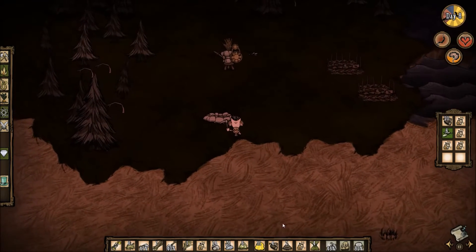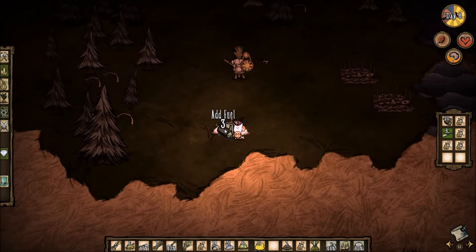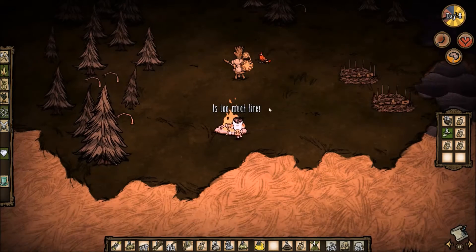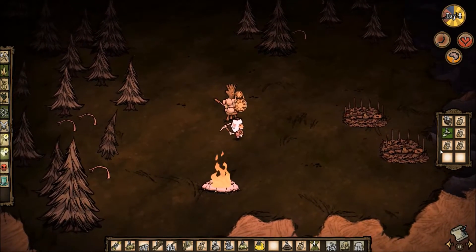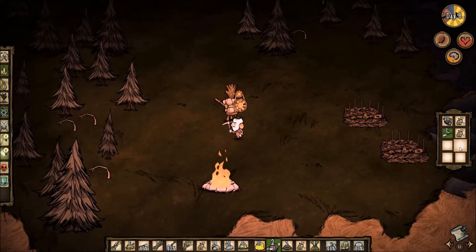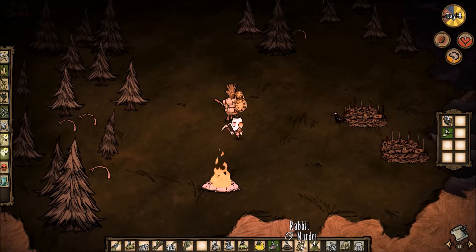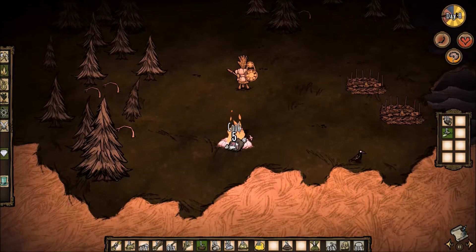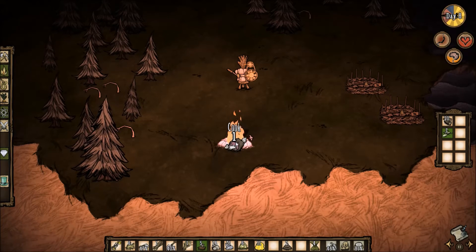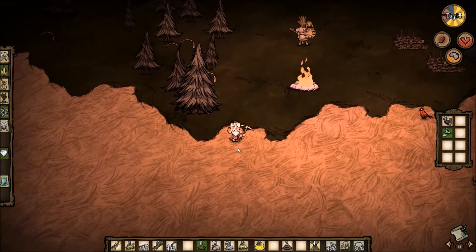Let's throw some logs on the fire. Let's make a bunch and get a lovely bright fire. Now let's get slaughtering again — the evening ritual of the strong man is to slaughter bunny rabbits and cook them in his fire. Six bunny rabbits today! It's getting better and better every day. I'm actually going to plant this one back because I didn't mean to dig it up.